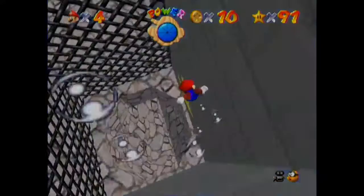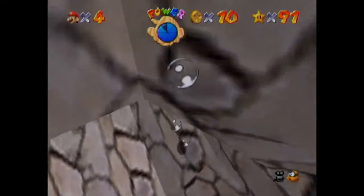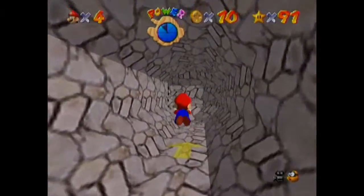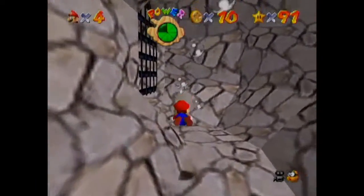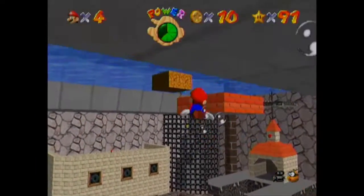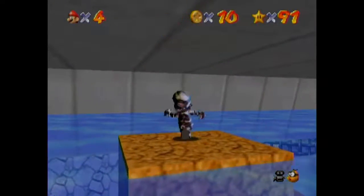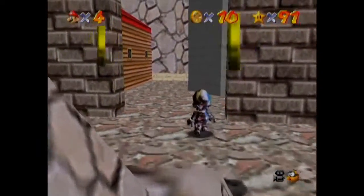And here we go to the second area. I think this basically acts as an area like the volcano or the pyramid — essentially, if you die, I think it resets you back here, which is actually pretty cool. I do like this little secondary area. I think it's just the red coins and one specific star, which I'm going to get now. I'll get the 100 coins and the 8 red coins in a little bit.